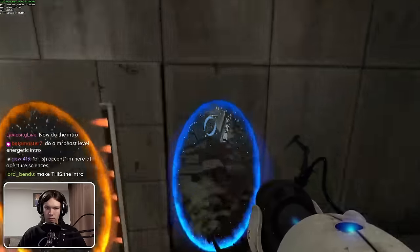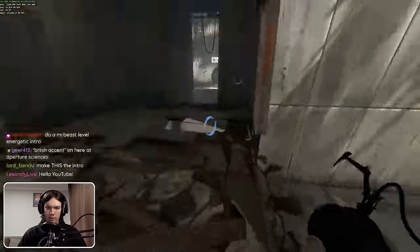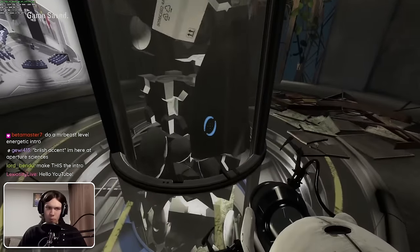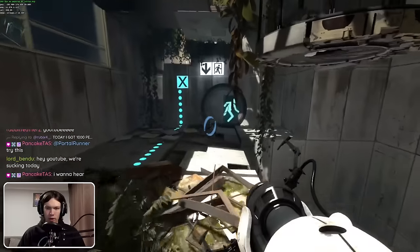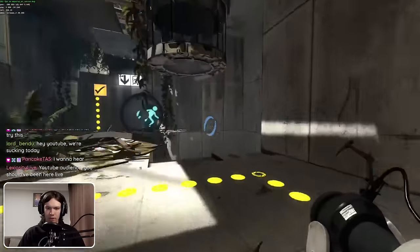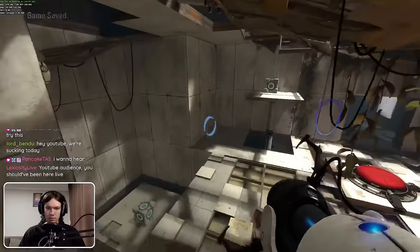This is probably a bad idea. Okay, that works. I expected it to just fling me across the gap where the orange portal is, but I guess I'll land on the ground soon enough. I could just do the LP strat for this because I don't feel like there's much reason to shoot the portal there. This works.